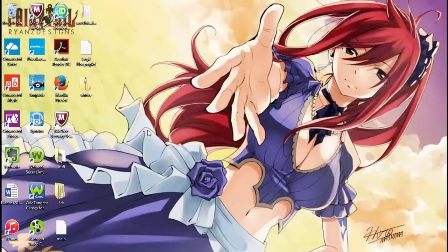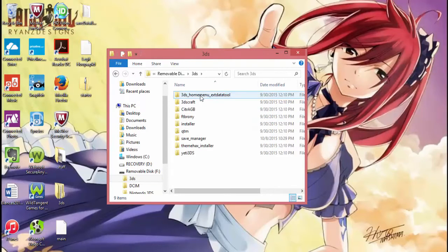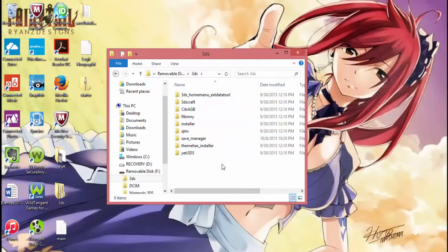I have the things extracted onto my desktop. You're going to put these files onto the root of your 3DS. The root is quite literally the first folder that shows up. Drop the boot.3dsx on the root, and also drop the folder labeled 3ds — that's where all your homebrew files go. Then go down in the description again and download the save manager. Once you've extracted it, drop it in the 3ds folder. Save everything and then take out your SD card and put it back in your 3DS.